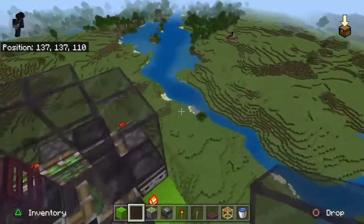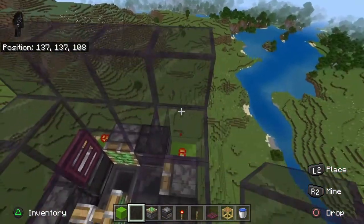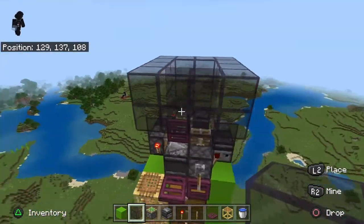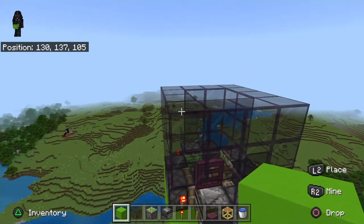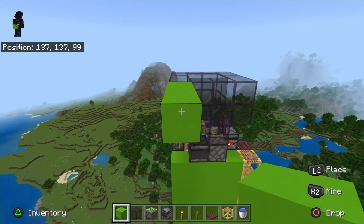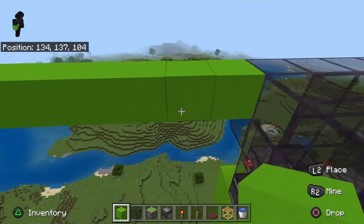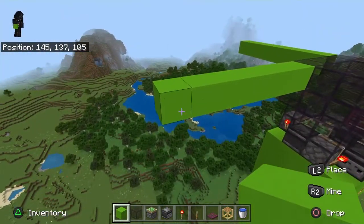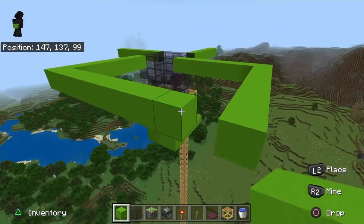Come up here and close this off, then bring one more up. These can be whatever blocks you want — they don't have to be tinted glass, but they are in my survival world so I'm doing that here too. Get it up this high, then bring this out seven on each side. Connect these together in a square and fill in the square — this is going to be the water platform.